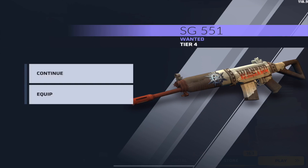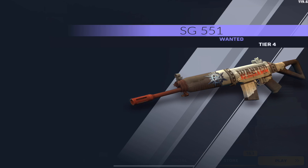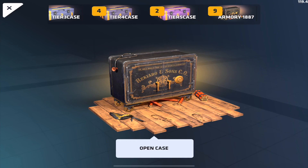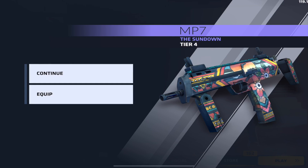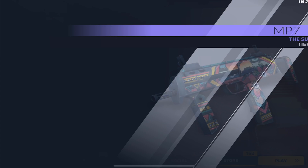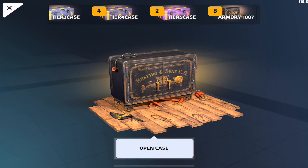The case pops open with a shotgun inside — we get the SG 12. I don't really want this skin but it's a tier 4, so I can't complain. Let's continue. The second case has a cool animation — and we got the Sundown! That's one of the skins I wanted. I'm already happy; this case opening is already successful to me. I'm equipping that and will probably make a video on it this week.